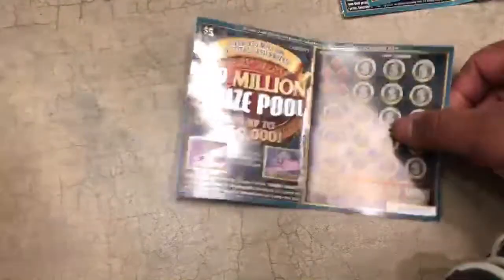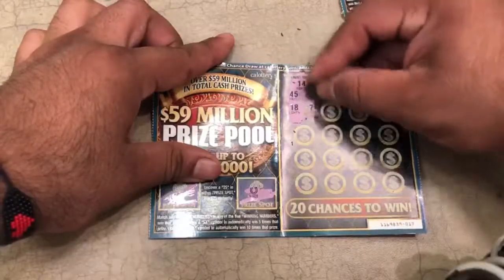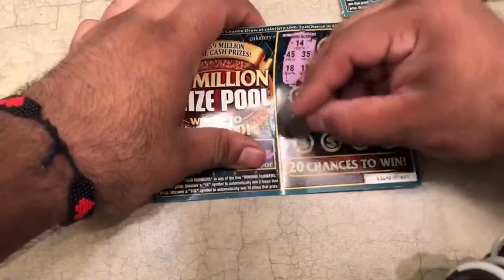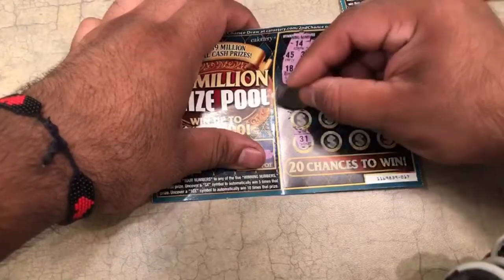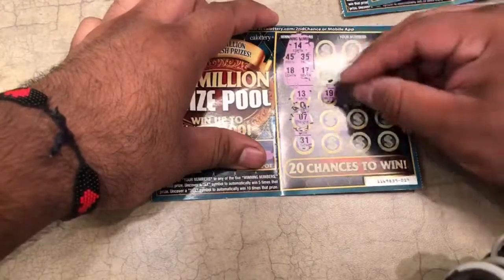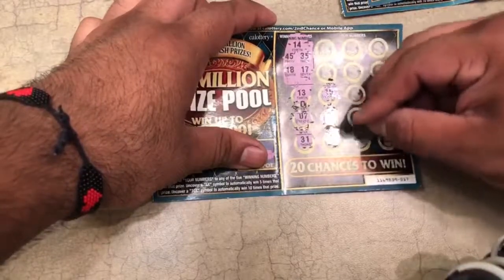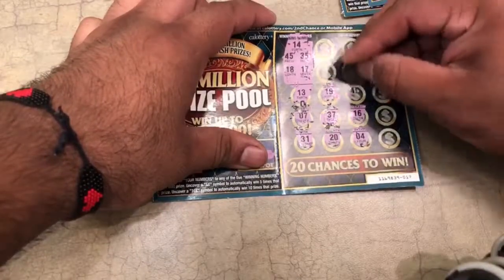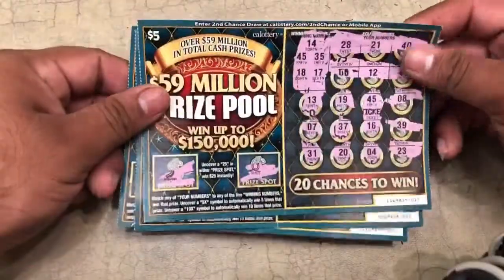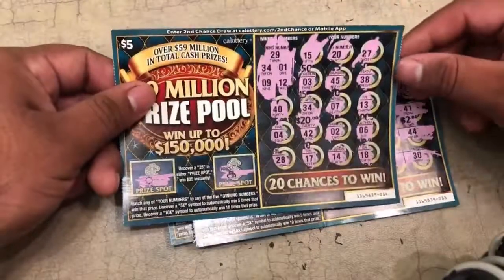Plus $10 is $30. We got the last one here guys, let's do this. We got $14, $45, $35, $18, and $17. Let's start on the bottom: $31, $0, $7, $13, $19, $37, $20, $04, $16. Oh nice, look at this guys — another match! Wow. Check this out — a ticket, $10 and a $20 right here.